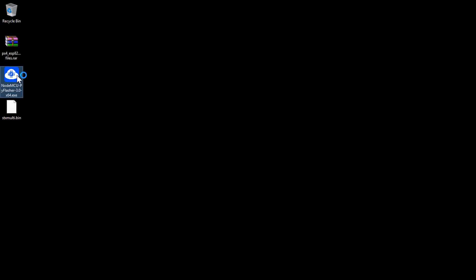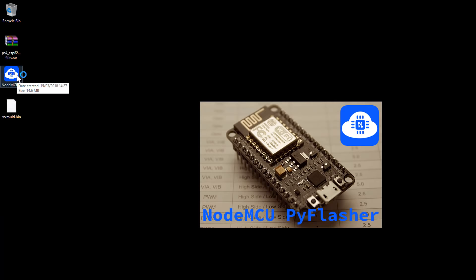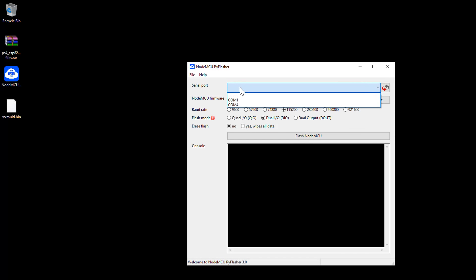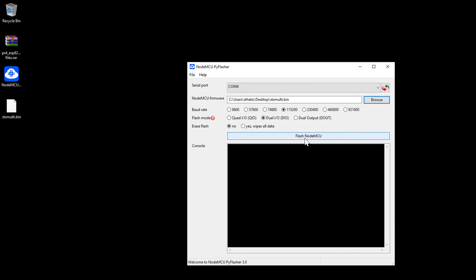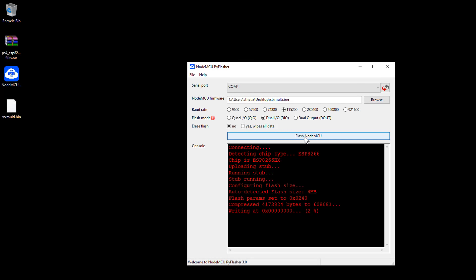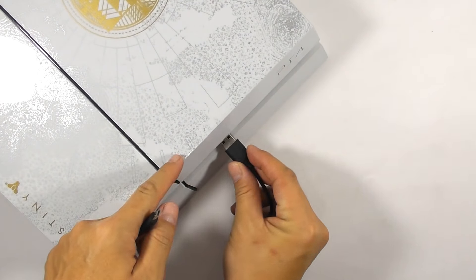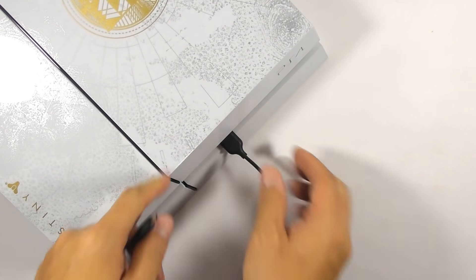Extract the binary file to the desktop, then run the NodeMCU flasher. Select the COM port and choose the binary file, then press Flash NodeMCU. Remove the ESP8266 from the computer and plug it into the PS4.